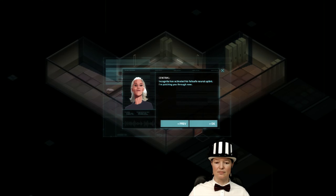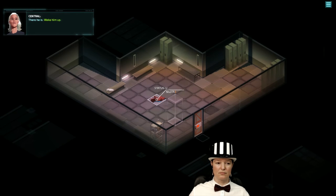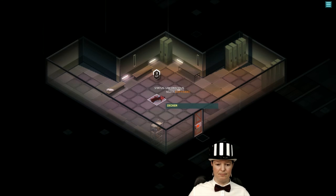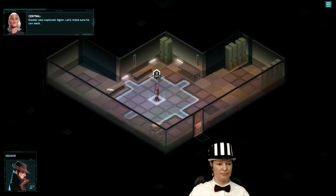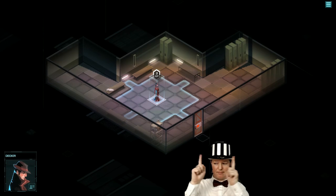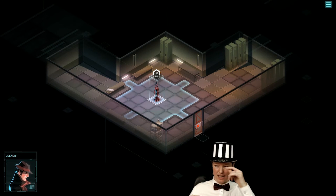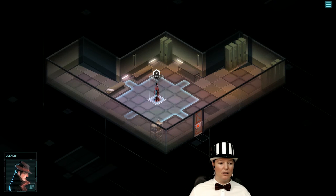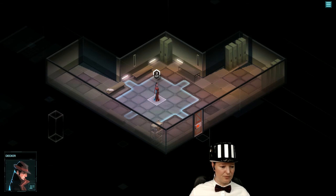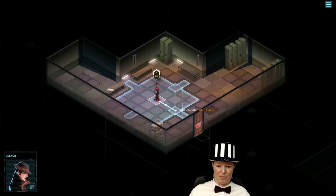Incognita has activated his failsafe neural uplink — I'm patching you through now. There he is. Wake him up. Status: unconscious. Hey, Decker was captured. Again. Let's make sure he can walk. You can see the strategic placement of my face here — I've even cut down how much of the thing I'm showing, because there's going to be lots of things on the screen. The icons are down here for the people; I didn't want to clog up any corners of the screen because they're all full of information.